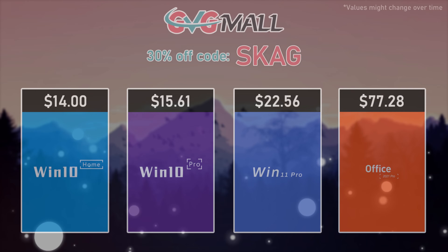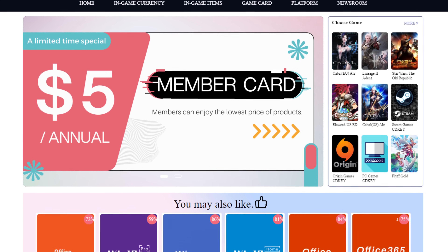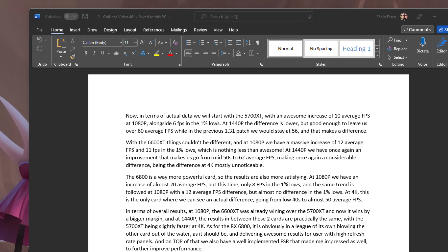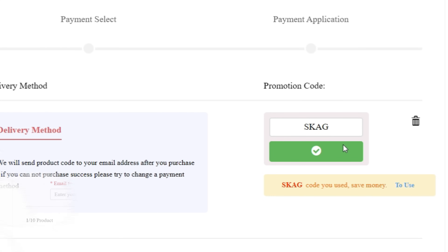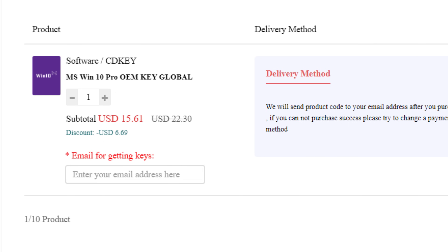Before going into what I personally found with these drivers, remember you can help the channel by checking today's sponsor, GVGMO, bringing lots of software deals like Windows 10, Windows 11, Office 2019 or 2021. Use my SKG discount code for 30% off — Windows 11 serial key for $22 and Windows 10 for only $15.